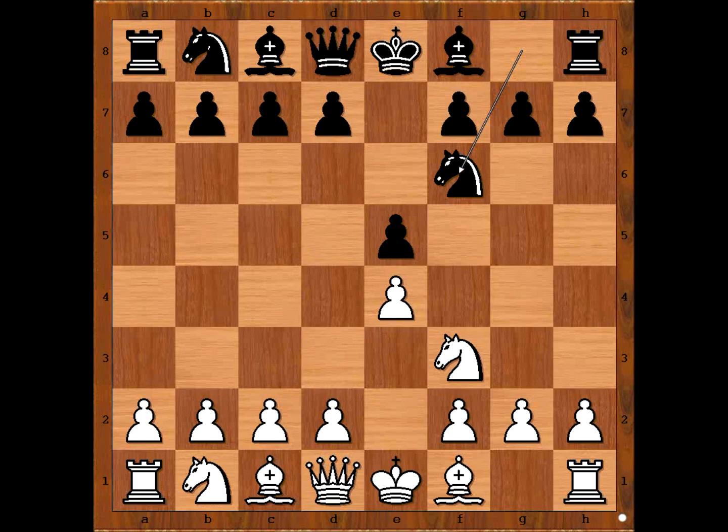White to move. What would you do? Knight takes pawn on e5 is the most played move. Alexander Dohr played bishop to c4, daring black to take the pawn on e4. Knight takes on e4 — challenge accepted.